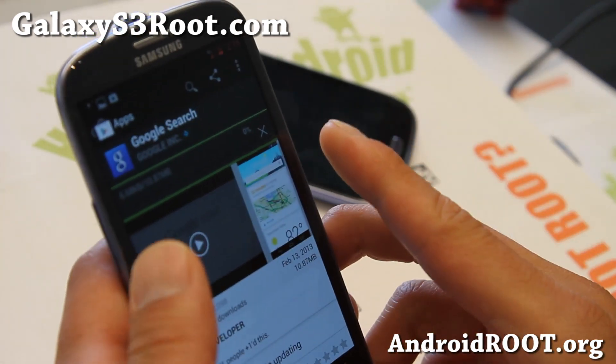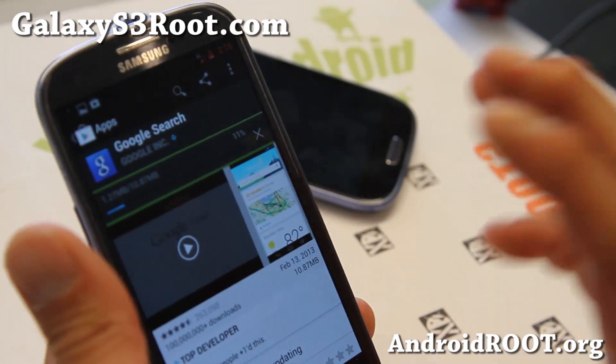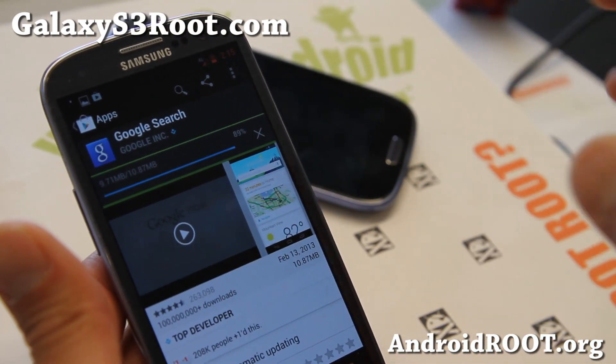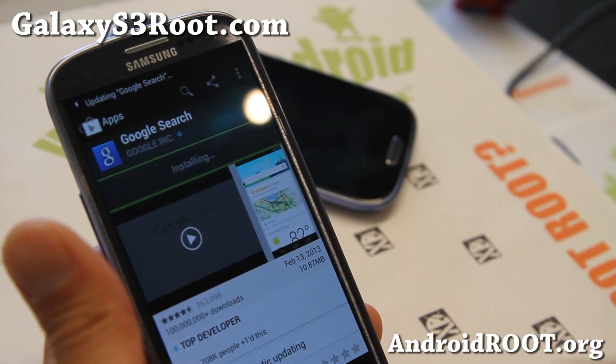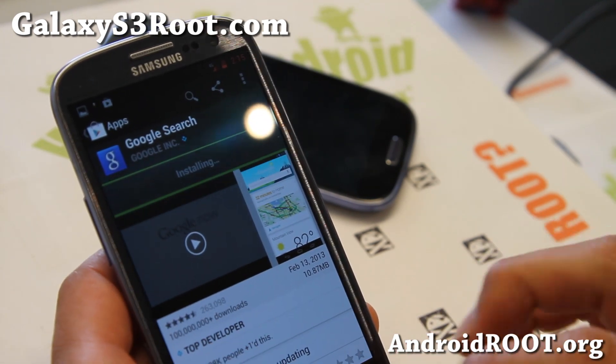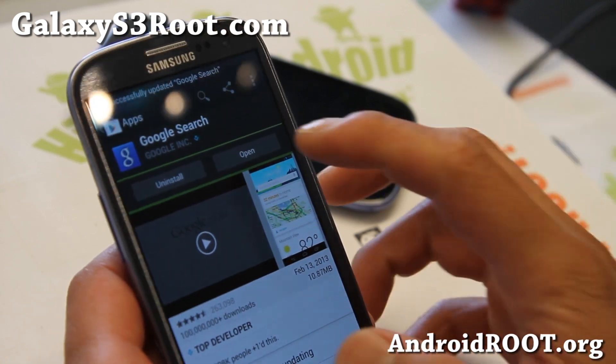Let me show you the camera also. There is no Photosphere because it's Android 4.2.2. If you want Photosphere, you need to go with Android 4.1.1 or 4.1.2 ROMs, which I don't really recommend — only the TouchWiz ROM at that point.